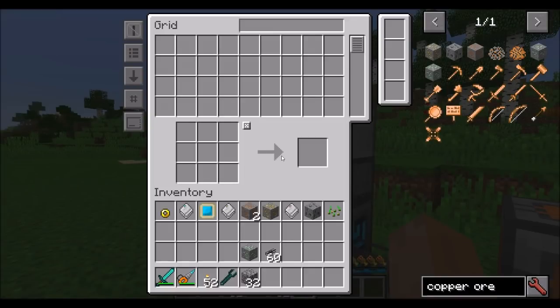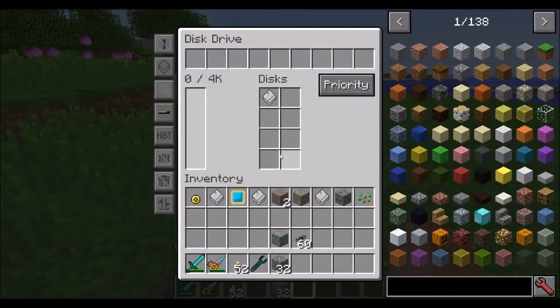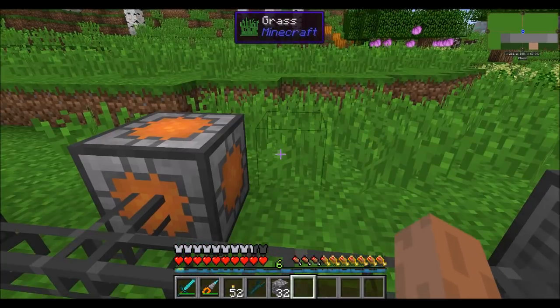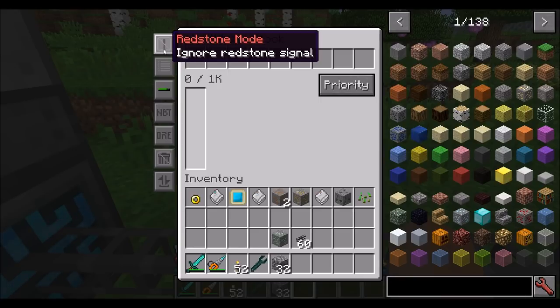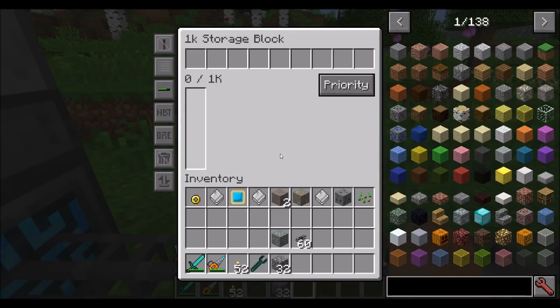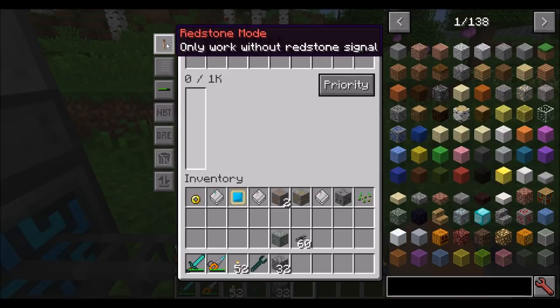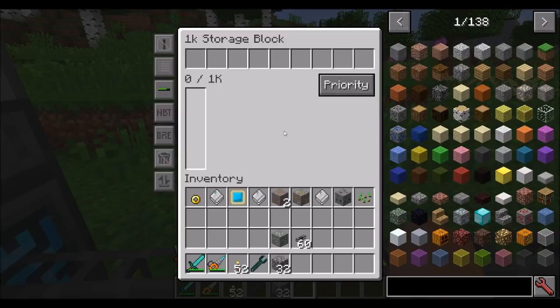Let's go over the options on the left-hand side of the storage block and disk drive. First, redstone mode — you can turn this block off with a redstone signal. In ignore mode, it'll be on all the time, which is probably what you want most of the time. The next option is whitelist mode — you can whitelist specific items. For example, whitelist cobblestone, and cobblestone is the only thing allowed in there. You can put cobblestone in and take it out, but nothing else is allowed.